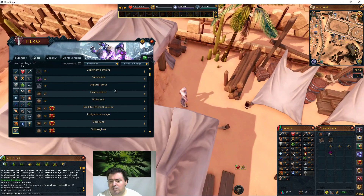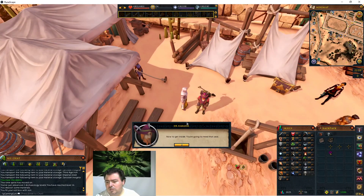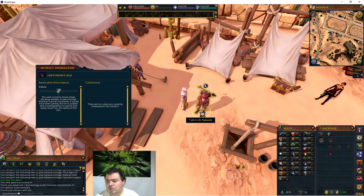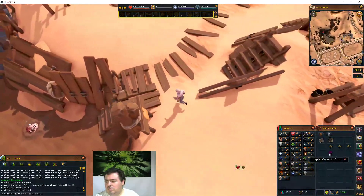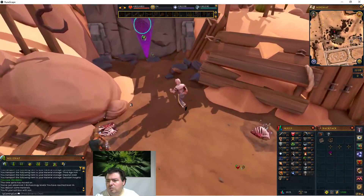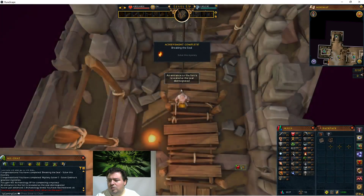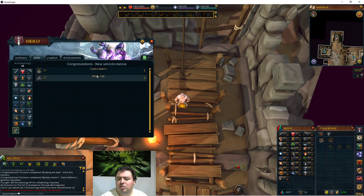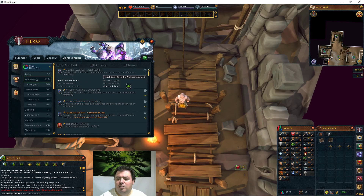I got to level 16. I need to do items, but I still have some things I can do. Looking at the archaeology mysteries - I hold up the seal. Just having that in my inventory, let me enter. I also got to level 18, so I can do the cache of the reason, which opens up. Now if I open the achievements and look at the system, the mystery solver is done.